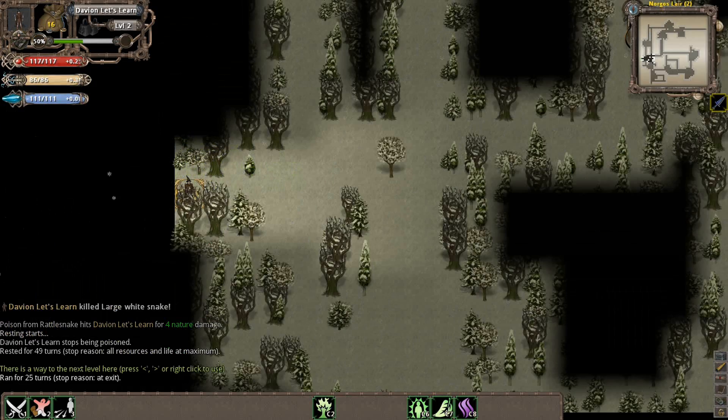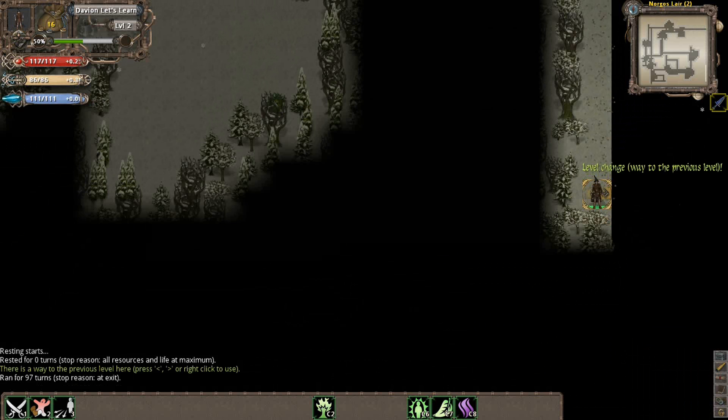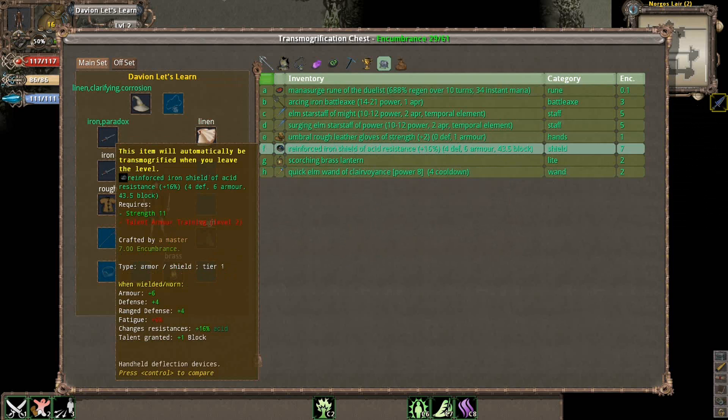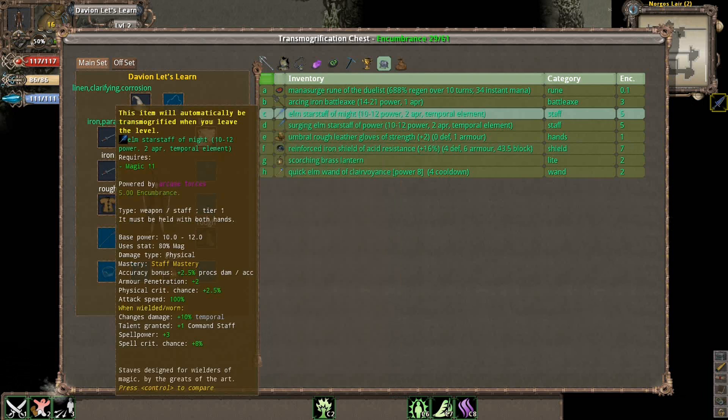We just cleared the second instance of Norgos' Lair. Something of importance here — you don't actually have to continue in the current dungeon when you're in it. If at any time you want to, you can actually leave the instance and go elsewhere. The reason I'm leaving this instance is that if I leave, I can go elsewhere to level up a little bit, and then come back and fight the boss here, who's actually kind of tough for a level 2 character at the moment.